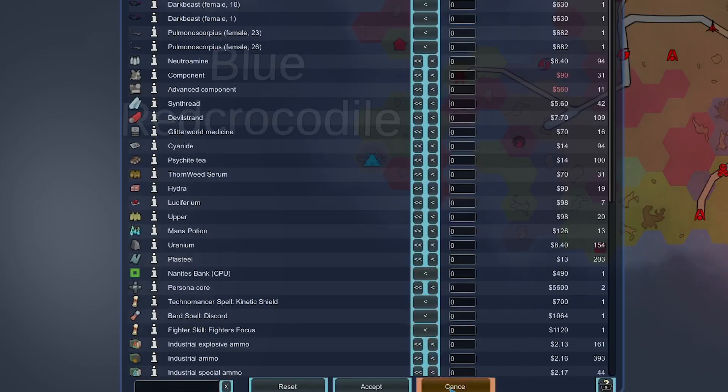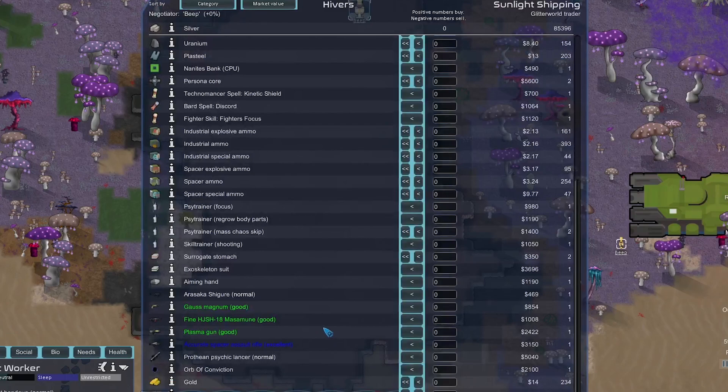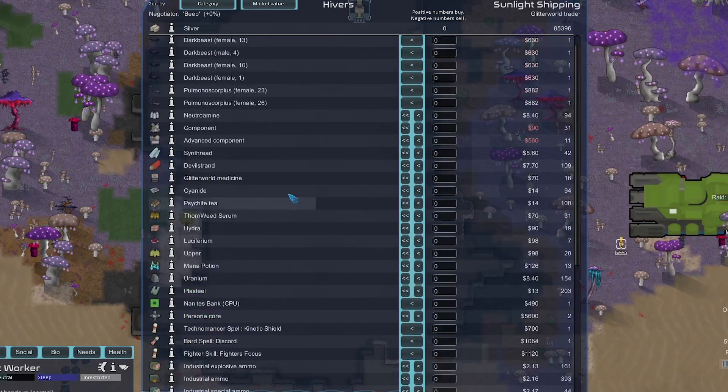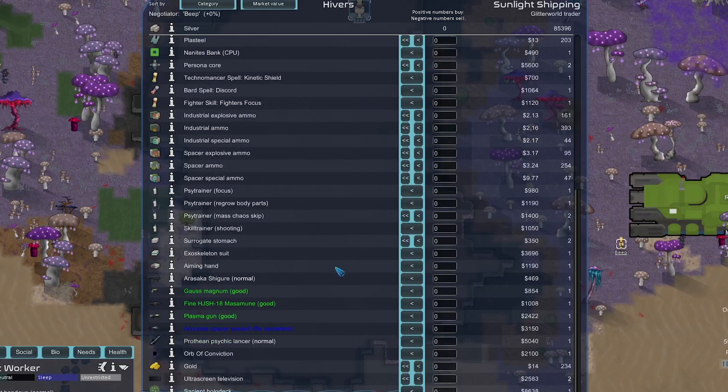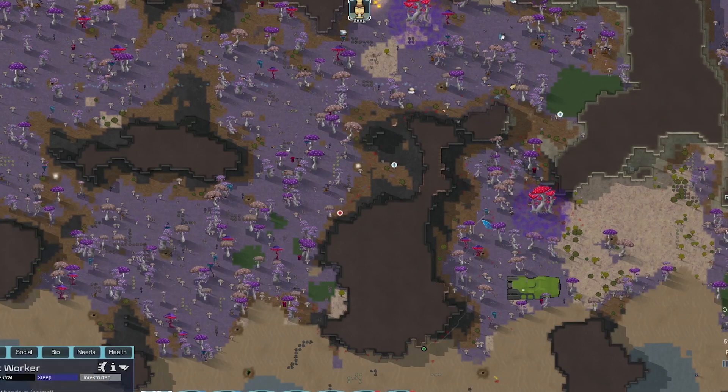We can't do a caravan because I made it so we're hostile with everyone — everyone hates Beep. We could sell prisoners to a trader though. This Glitterworld trader has some high-tier stuff and some nice animals, but I don't think they'll buy prisoners. We got another unconscious person over here, plus a bunch of ship chunks — we could get quite a few components from those.